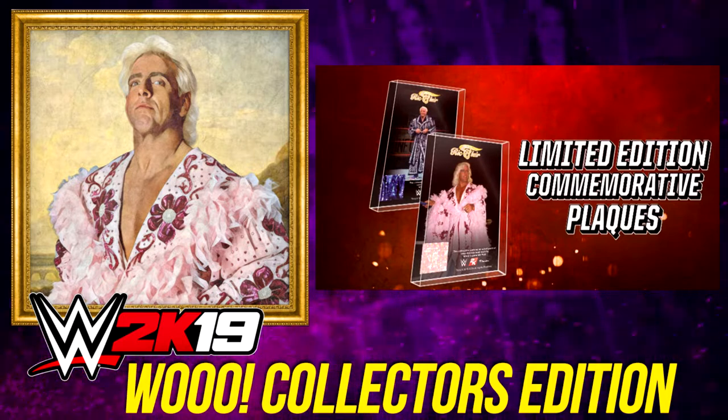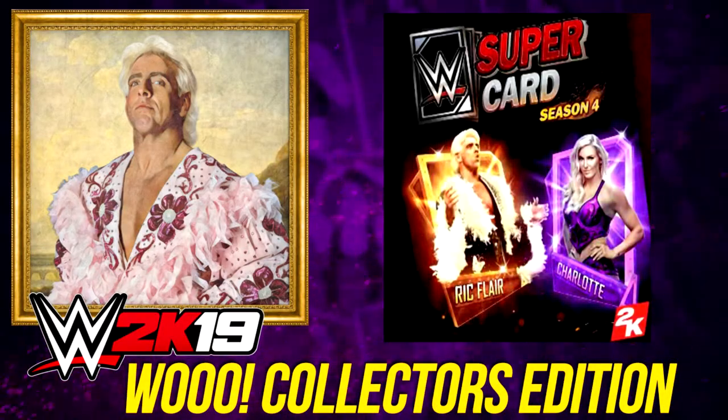Now I know this item might not be for everyone, especially some of our younger gamers, so anyone who doesn't want their piece of fabric, send it over to me and maybe I can sew them all together and make my own very special Nature Boy robe. If that's not all, finally the last items included in this year's collector's edition are WWE Supercard content, with fans receiving the limited edition WWE 2K19 AJ Styles card and AJ themed card back, as well as Ric Flair and Charlotte Flair limited edition cards with a Ric Flair themed WWE 2K19 card back.